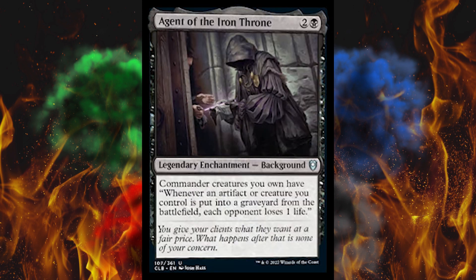Next up, Agent of the Iron Throne. It's another background — 3-cost legendary enchantment, black. Commander creatures you own have: when an artifact or creature you control is put into the graveyard from the battlefield, each opponent loses one life. I want to see the background of NPC Shopkeeper just for the memes, but I think we've seen something like that — it was like Merchant or something. Death trigger in the commander slot — I could see it.